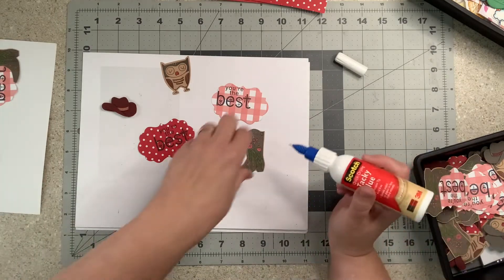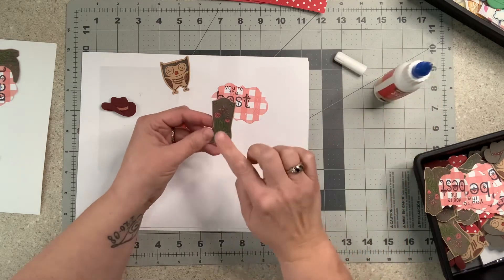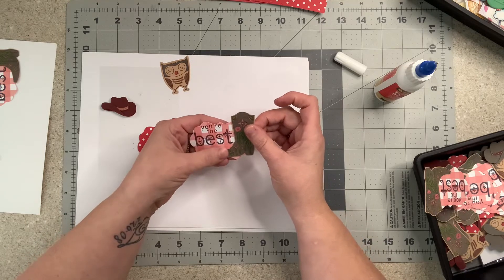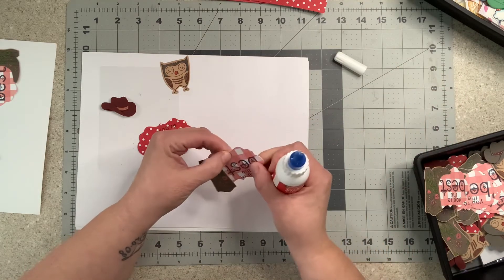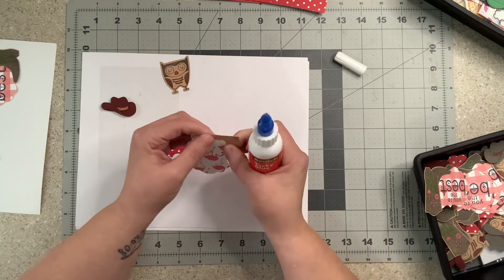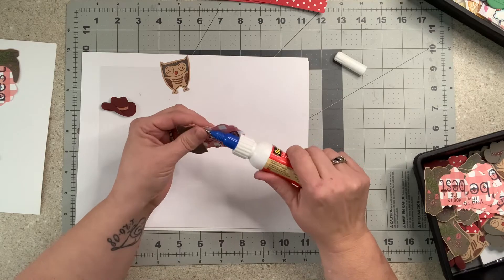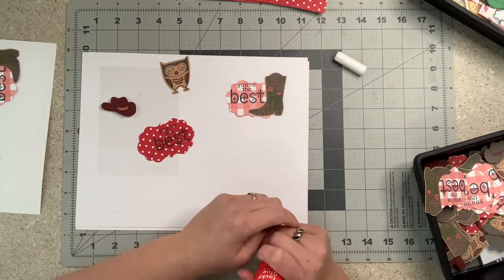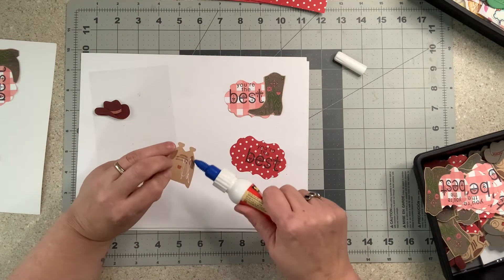I put some glue on here. I stamped it, colored it, fussy cut it out — you don't have to have big fancy tools to be part of this. It's a group of beautiful, wonderful, caring women who just enjoy scrapbooking and share ideas. There is no wrong way to participate in this swap; it's a very loose theme and you do not have to go out and buy a bunch of fancy gizmos or tools.